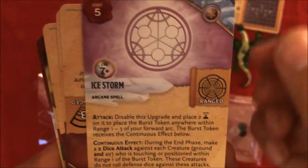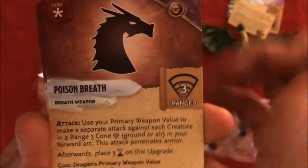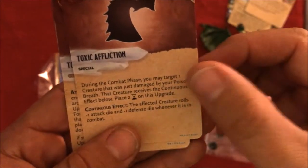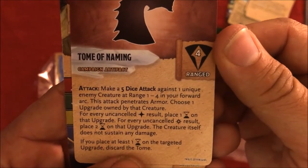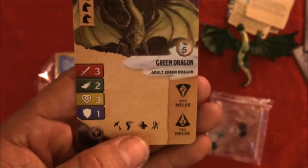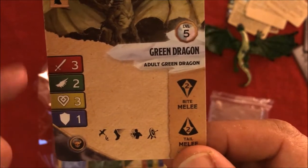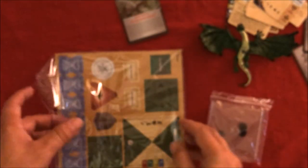Ice Storm. Poison Breath — which you'd expect from a green dragon. Derision. Toxic Effect. Another artifact, Tome of Naming. And of course the generic lower-cost dragon — this one has only one less heart. All right, so those are some good cards.